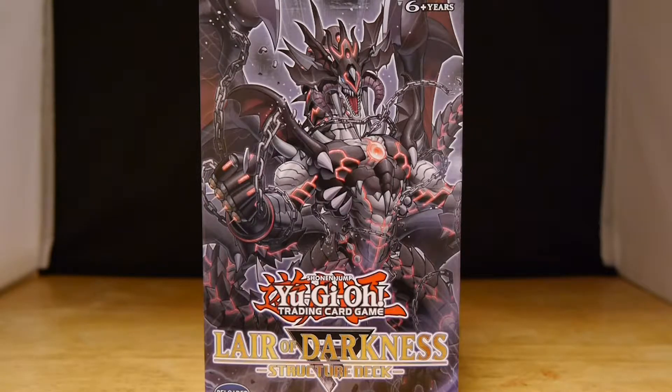Monsters tributed while a Layer of Darkness is in play will find no rest in the graveyard — their souls will return to the field at the end of the turn in which they are tributed. There's tons of new stuff in this set and structure deck: 36 common cards, three super rare cards, two ultra rare cards, a token card, beginner's guide, and a double-sided deluxe game mat. You can get that all April 20th in shops.